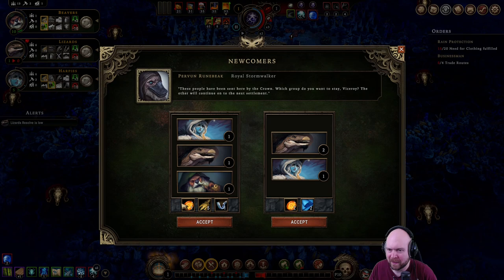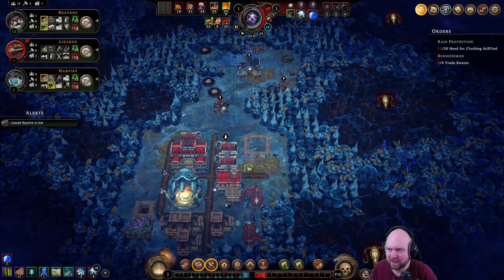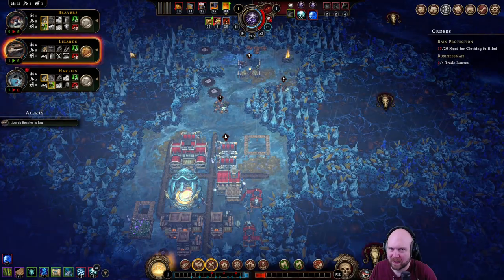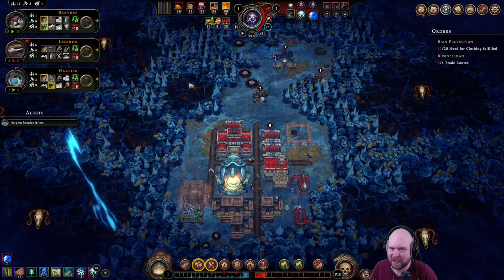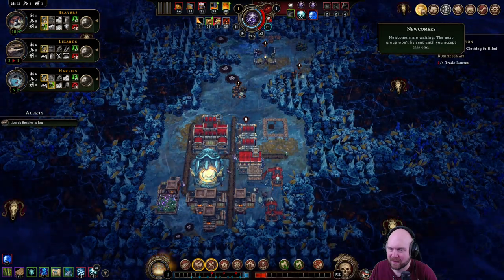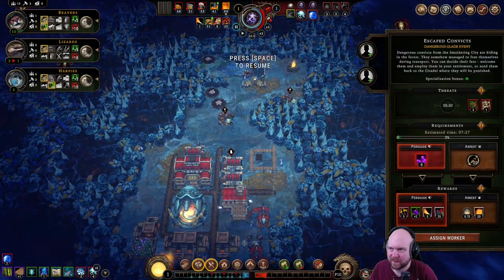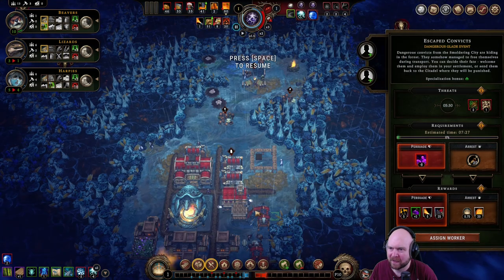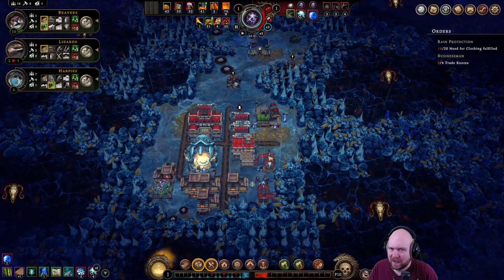Probably gonna be this — wait. That's one amber, that's two amber, a tool and some grain, or two fabric. Hmm, I'm liking the two fabric more because that gets us a harpy house. Well, if we do this we can take them right now. All right, let's get you guys going.